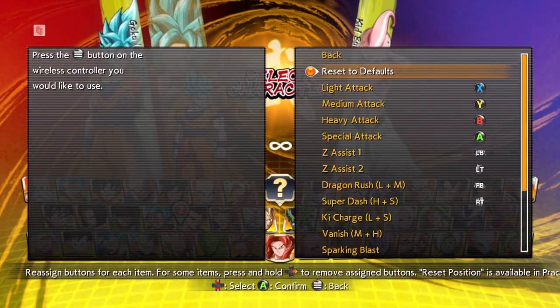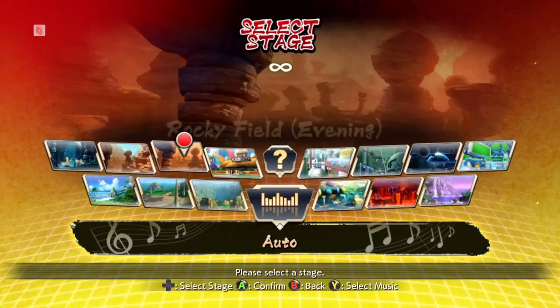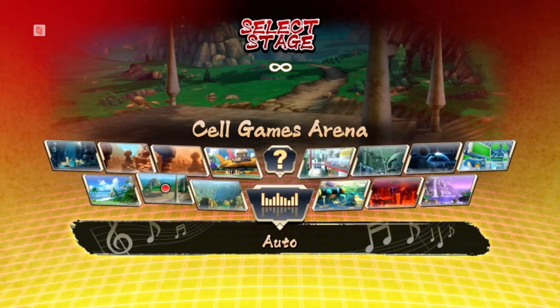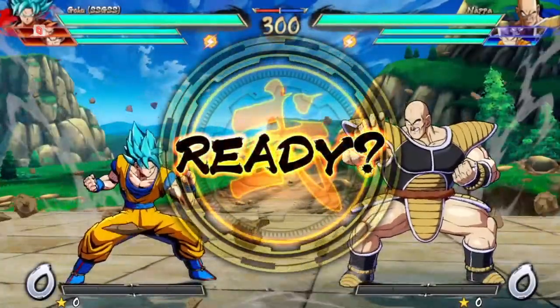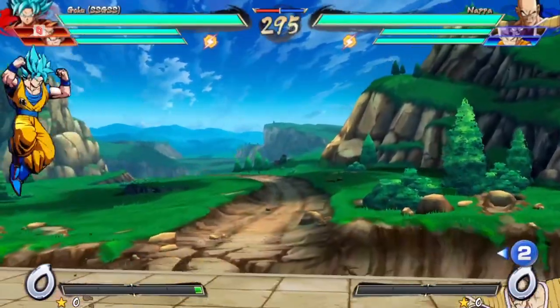Now it's time for your formal button check. You want to make sure all your buttons correspond with the actual inputs. Confirm your characters and head on over to the Cell Games Arena. During this button check, I really want to stress that you guys are not fighting each other — this is strictly just to check buttons.